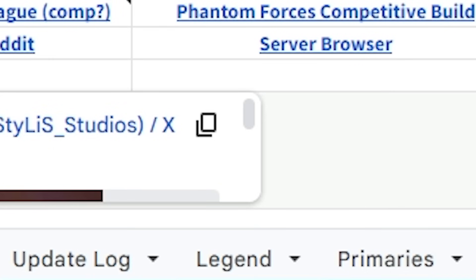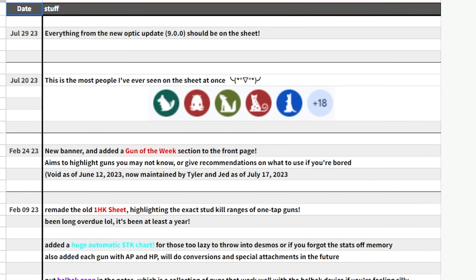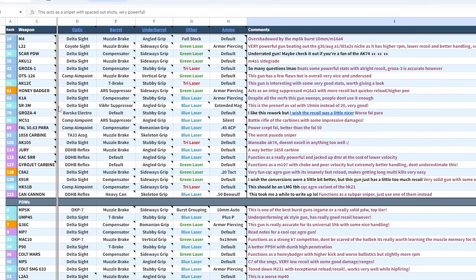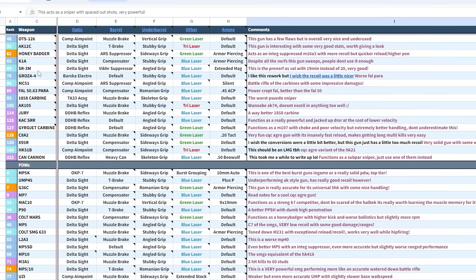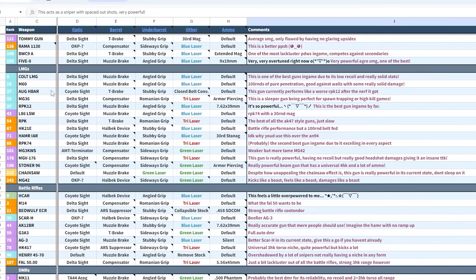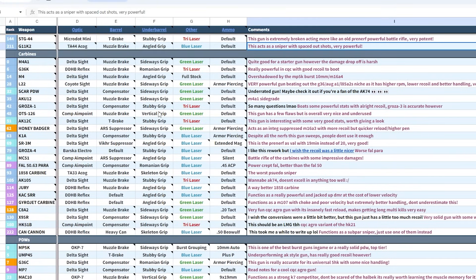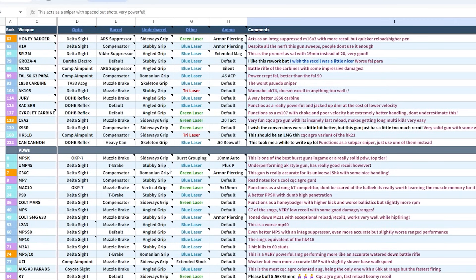If you go down to the tabs, you can see a bunch of different ones, such as Update Log, which contains the update logs. And if you go to Primaries, you will see all the setups, and you can see they contain a bunch of different attachments — you can very much notice they are updated, like some contain Vertical Grip, some contain Sideways Grip, Stubby Angled, Romanian, whatever.